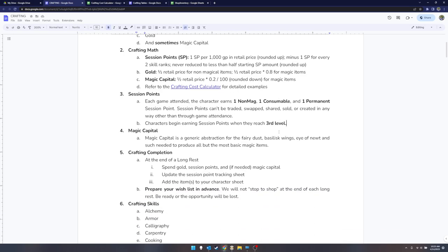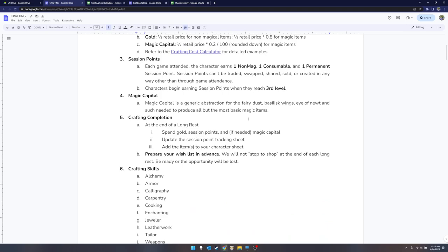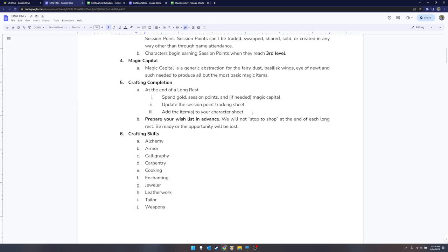Be very thoughtful about how you spend session points — that's just a prediction on my part. There's a note that you don't start earning session points until you reach third level; that doesn't matter much in my game right now, but if Landis adopts this system it'll matter to him. Magic capital is stuff you can harvest from things you kill or devote time and money to accumulating during downtime.